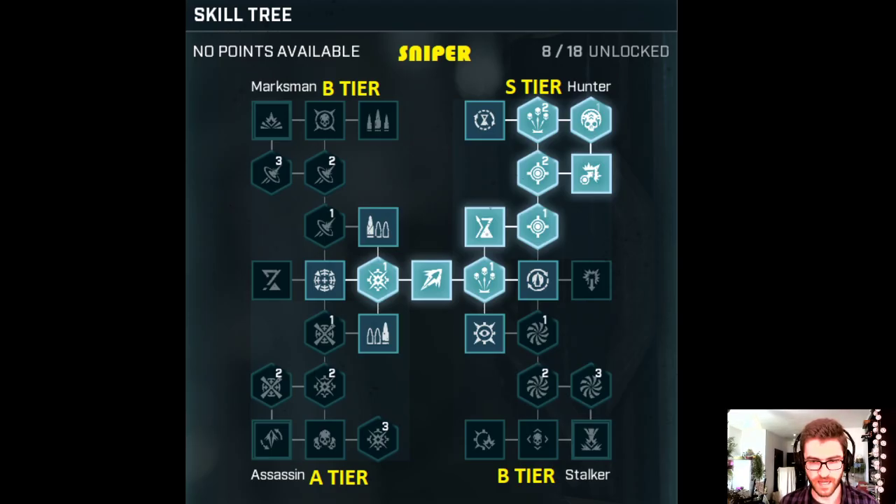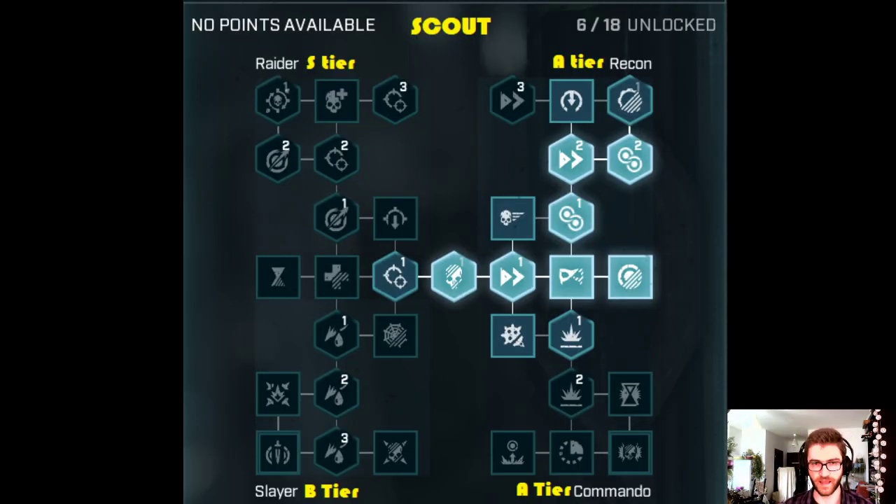Scout is very interesting because it has a lot of choices — the most interesting tree of all the classes. Raider is the strongest Scout tree because it has better AP economy; you can basically trade HP to gain more action points, and it's very versatile. Recon looks very interesting as well and I'm currently testing it — I'd put Recon second after Raider. Third is the Commando tree because it allows a safer playstyle with planting mines around the battlefield. Slayer looks good on paper but doesn't do as much as Raider; Raider is just an improved version of Slayer, so there's no reason to take both.